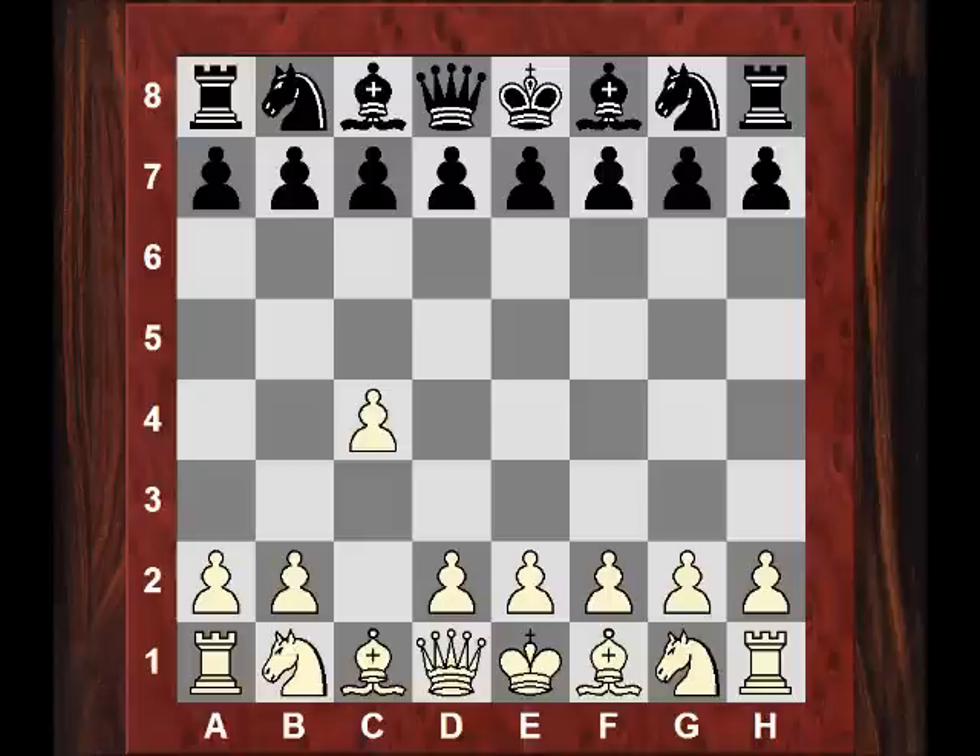Magnus playing white played c4, probably wanting to steer the game into positional waters with minimal counterplay for Judith, who up to this point hasn't been having great tournaments. She hasn't been given much counterplay by anyone really, especially with the black pieces — it's been a very difficult time. But I think that's one of the jobs of the top players: not to let their opponents excel and play in positions they like and enjoy.